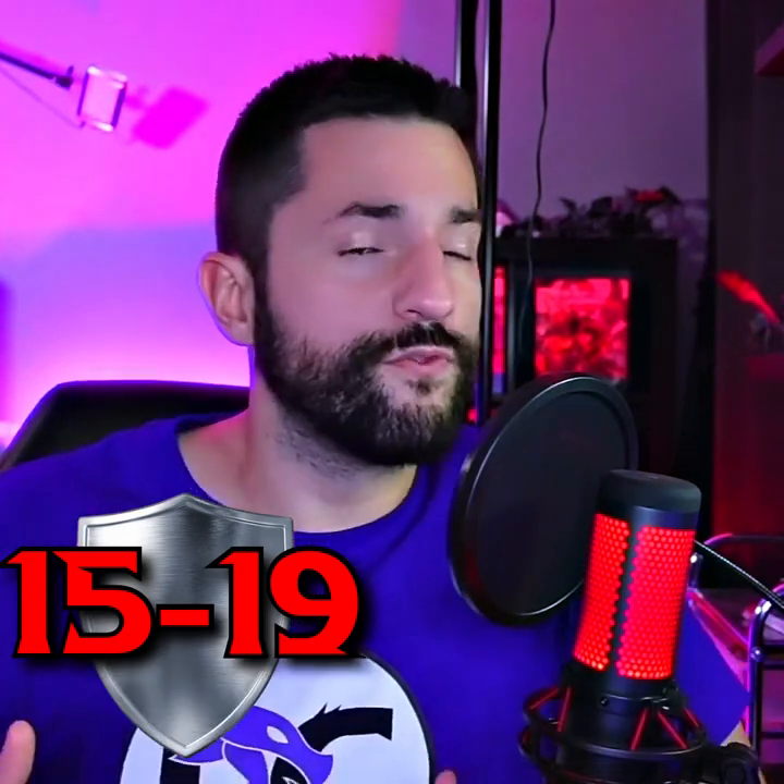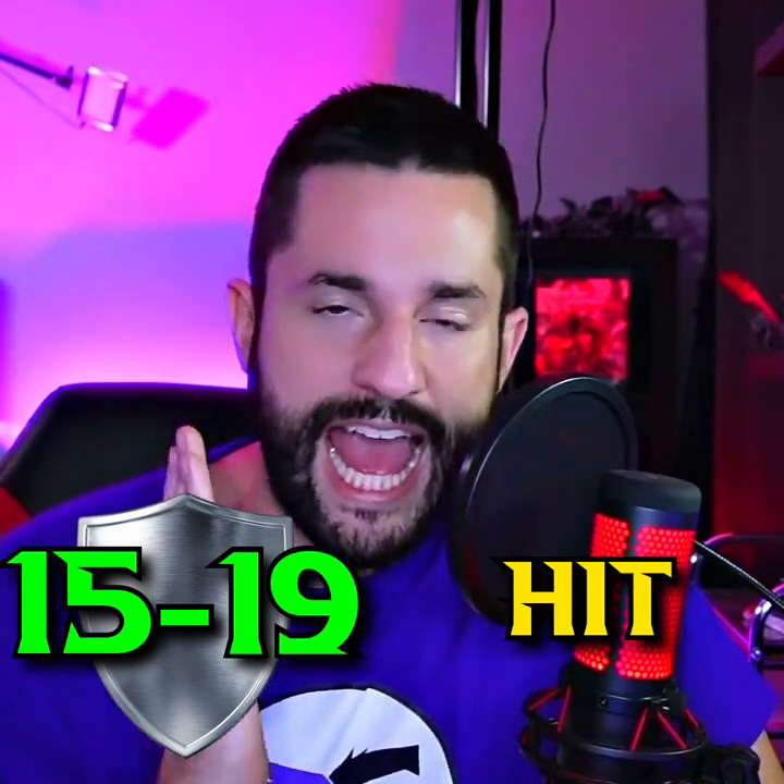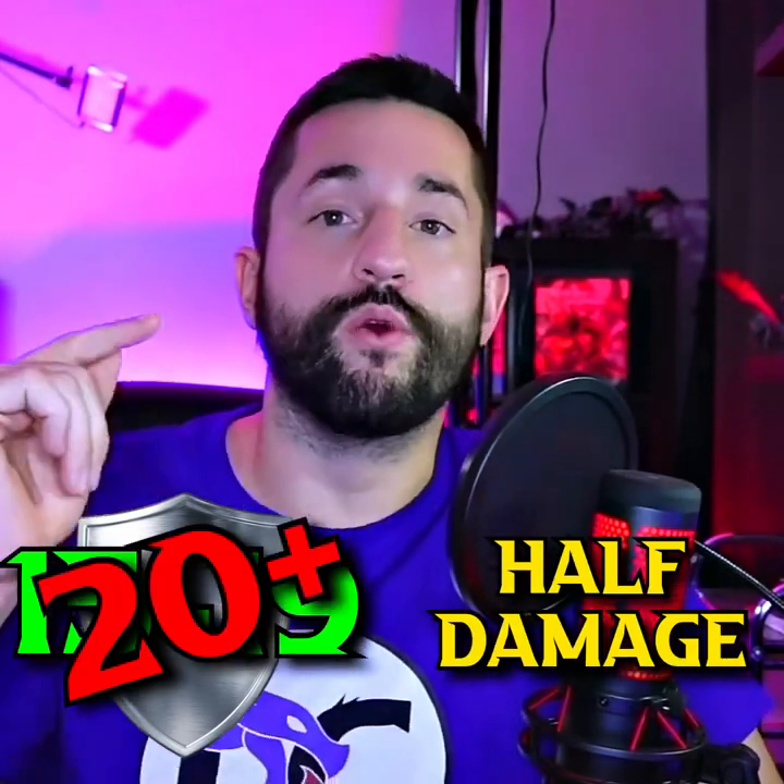Instead of giving a big bad monster a 20 armor class, give it a 15 through 19 Glancing Blow armor class. So a 14 would miss, a 15 through 19 would hit but only deal half damage, and they would have to roll a 20 or higher to deal full damage. This solves the problem of high AC targets your players always miss, by still giving them a high AC, but letting them still hit the thing and hack it down.